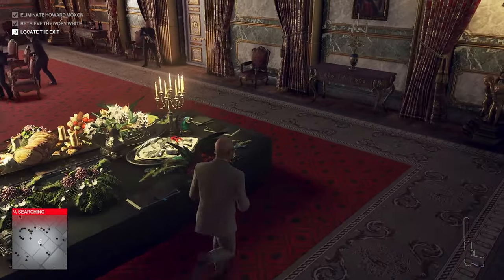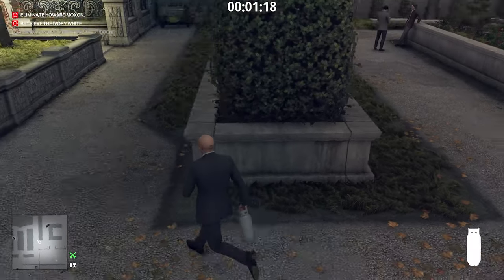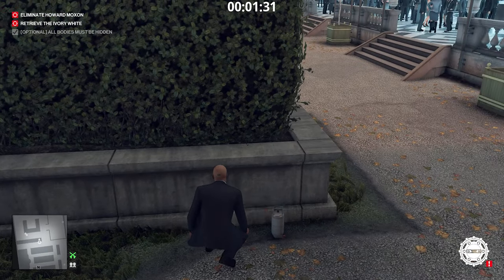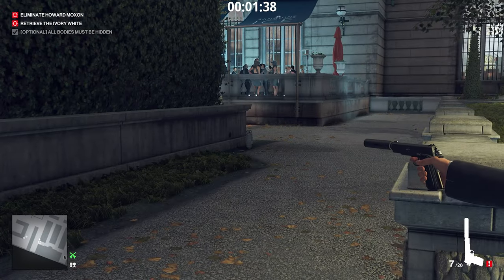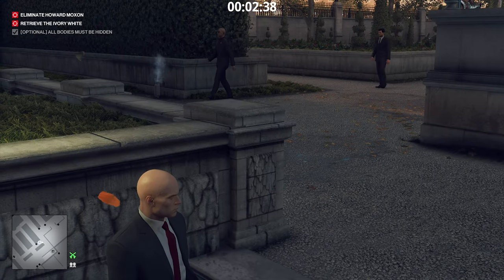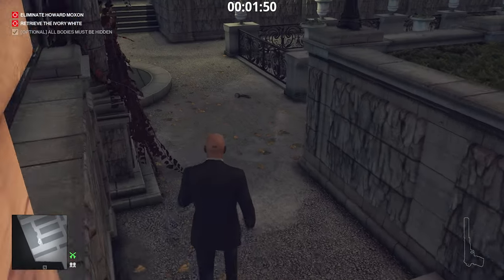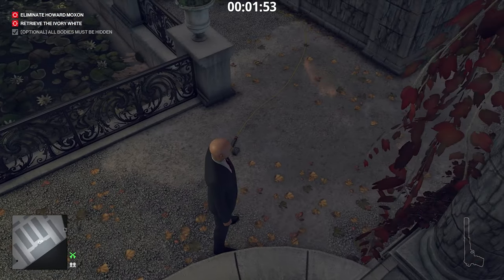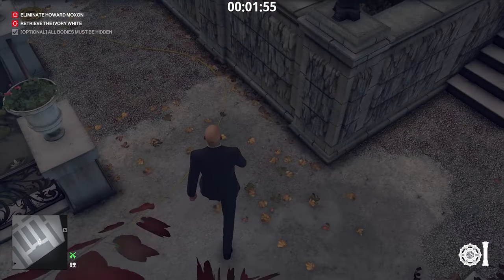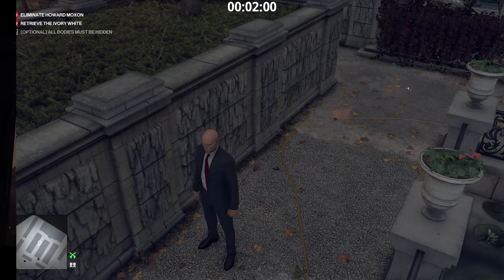There are so many methods you can use — pick and choose what you like depending on what items you have. You can use a propane tank placed near the hedge where he makes a phone call, put a proximity taser there, and shoot or throw the propane to cause it to leak — eventually he will come walking by and blow up. Alternatively, drop a micro taser in the puddle with the hose by the far fountain — he'll eventually come by and electrocute himself. You don't have to stick around for this one because he's the only one who comes to that area.